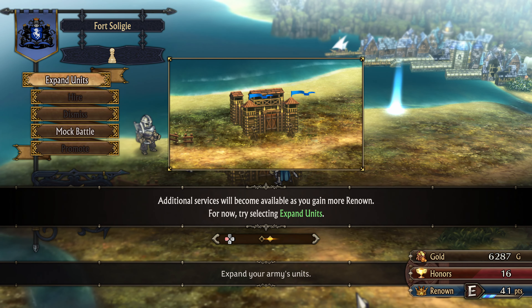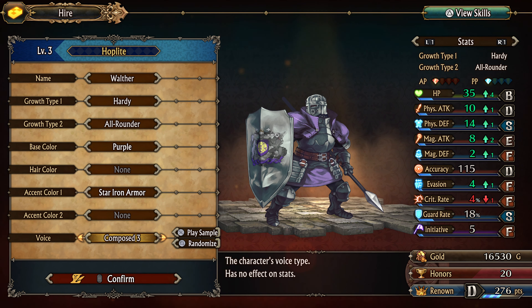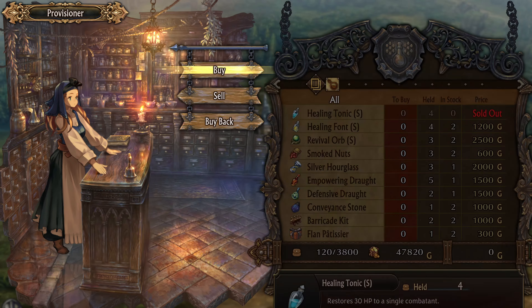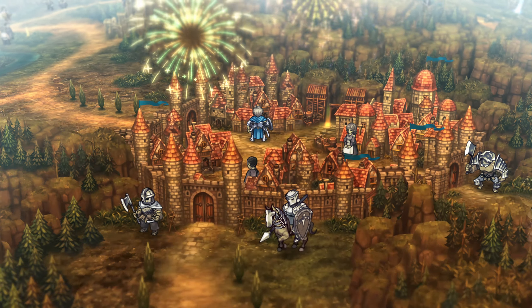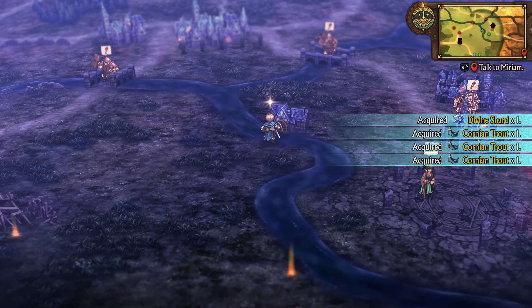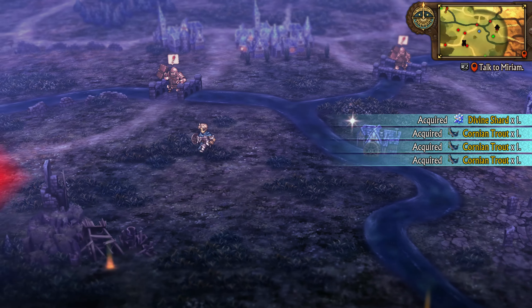These player-controlled tactics are where the majority of the advanced strategy comes into play, and I spent a decent chunk of time organizing and reorganizing tactics over the course of the campaign. Characters that battle in the same unit will improve their rapport, and hitting certain rapport thresholds unlocks rapport conversations. Rapport is a feature lifted straight out of Fire Emblem Supports, and it works just as well here. After winning a battle stage, the player receives awards including money, honors, and renown. Renown unlocks more features for the player — things like increasing the number of units or characters in a unit. Honors are used for the actual unlocking of those features, as well as hiring mercenaries, which also offer a surprising amount of customization.